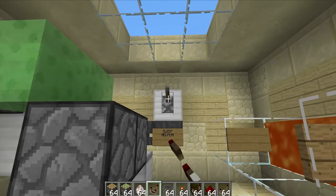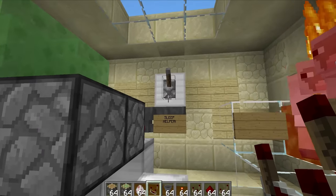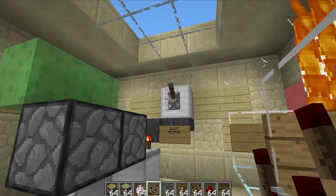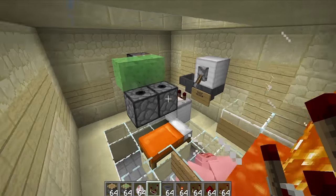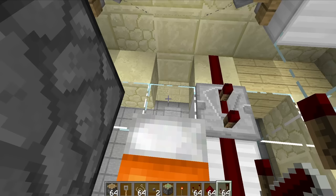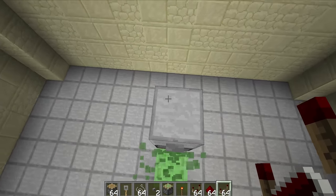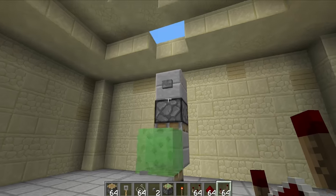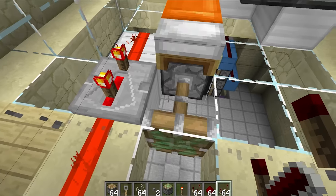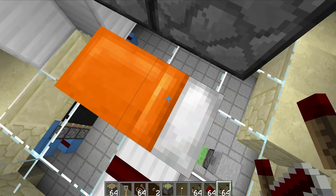I wondered if it was going to be too fast — nope, that is perfect. Now if we go to sleep we can switch that thing on, count sheep, and it will really help us out. I should probably have some form of launcher to get up into the bedroom, so I've created this system. Down at the bottom we have this slime block mechanism, and when we get launched upwards we'll actually hit the trip wire, be stopped, and can pop inside. We can flick this lever and go to sleep absolutely fine.